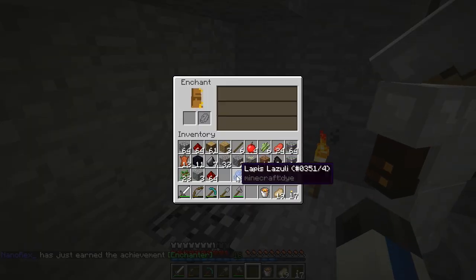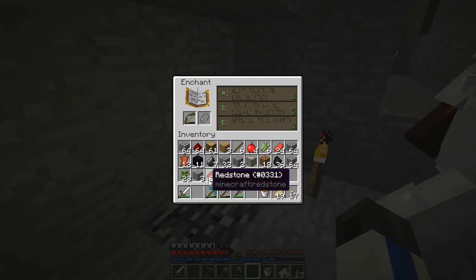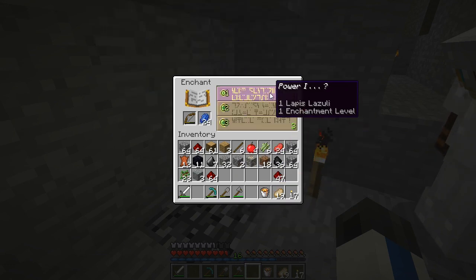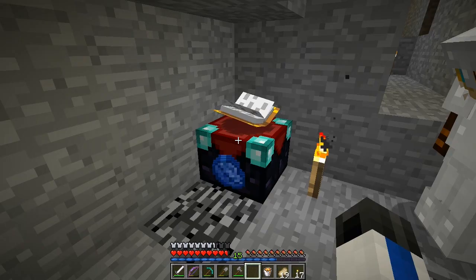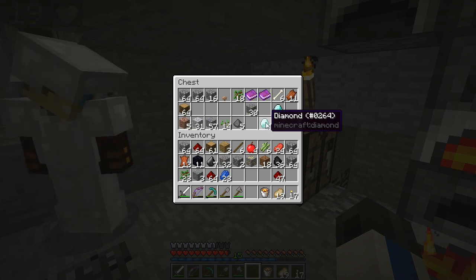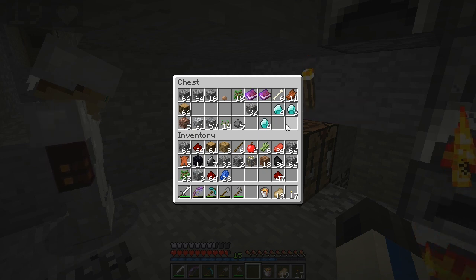I'm gonna enchant my bow. Put redstone in. Power one — I'll take it. I got Power 1 on mine. Alright, so what are we doing with the diamond swords? Should we enchant them? Diamond sword and diamond boots — I think that is the most efficient use of it.